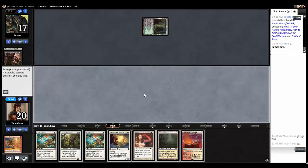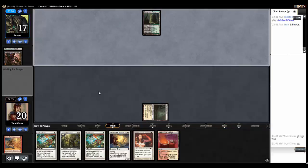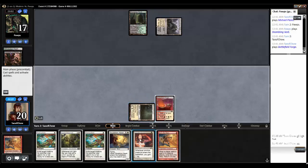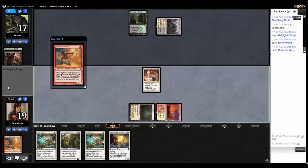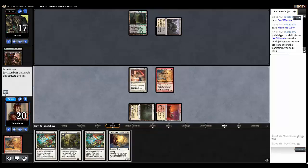Turn one: Misfall Plains, and go. Turn two is going to have to be Soul Warden. Shambling Vent — interesting. Another Noren. He's not going to like this. Let's tap for Soul Warden, then get red for a Noren the Weary. He's going to be like, what the hell, you top-decked that? I'll yield and go.